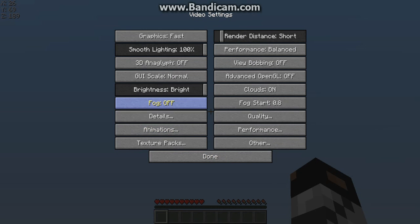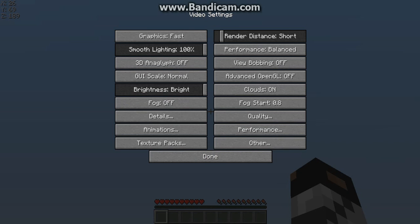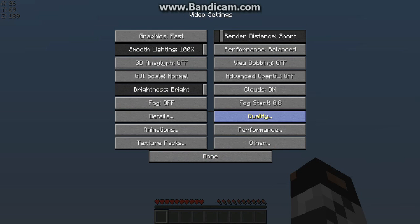Then you have the quality — it does change things, but I'm not going to play with that. I think it makes it less laggy but I have no idea. Animations — this makes your Minecraft way cooler. I put it all on, but I don't think it really changes it. I put it all off — still the same.